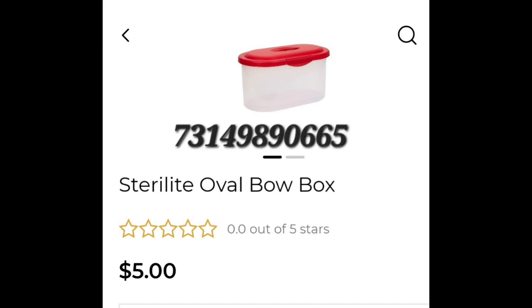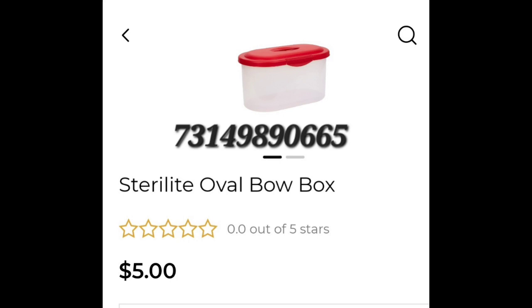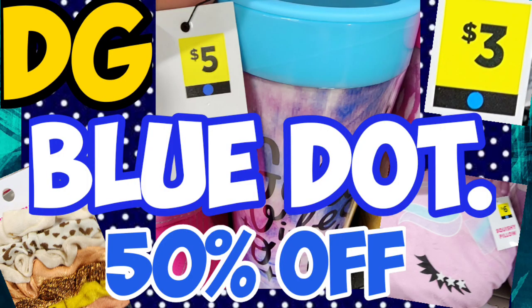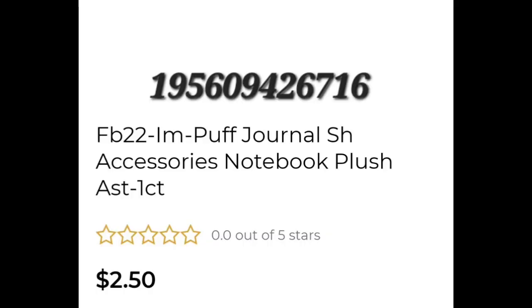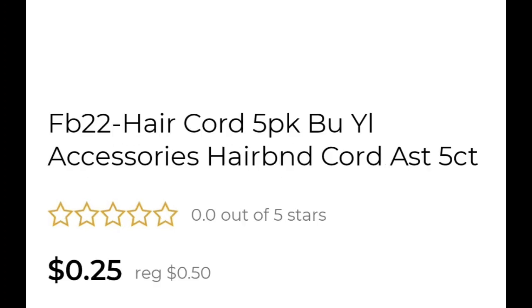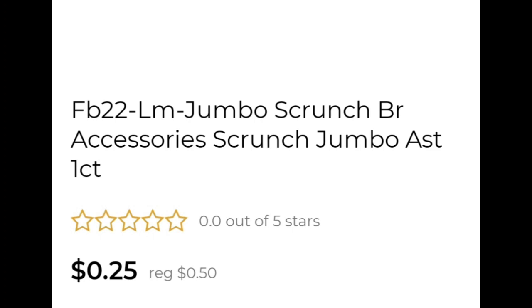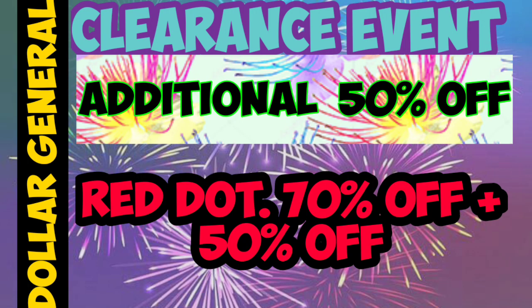Here are the totes — these are going to be half off. Only $1.50 for this tote, and $4 for a huge tote. Next up we have the Blue Dot, which is going to be an extra 50% off. These are your little notebooks, hairbands, and all these little accessories. You might even score some clothes. Scrunchies could be $0.25. Same with Red Dot — Red Dot is going to be the hot item. If you find anything Red Dot, try to get it.